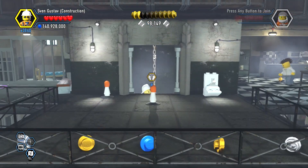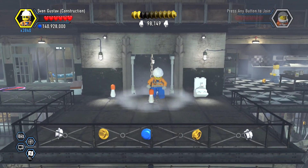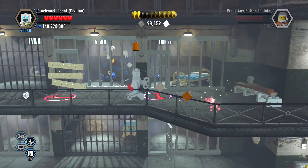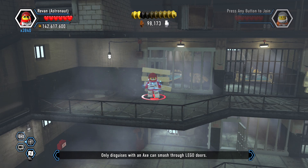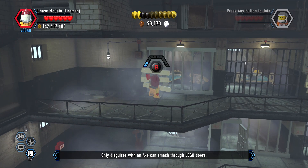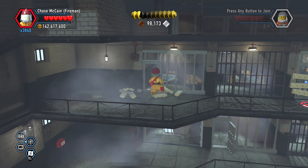The only way you can get here is by going this way. And there we go. Once we're over here, we have a bunch of these to open. We need a fire axe. There is a character token in one of these rooms.